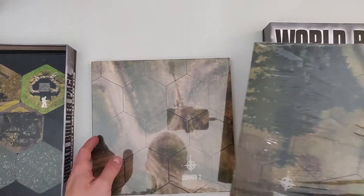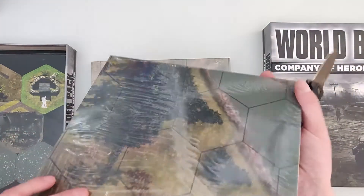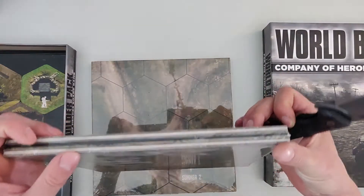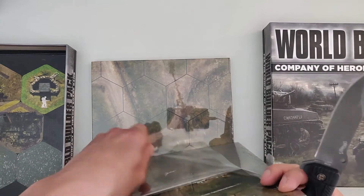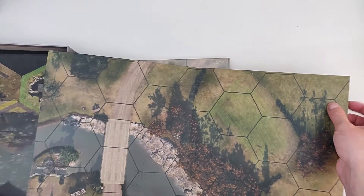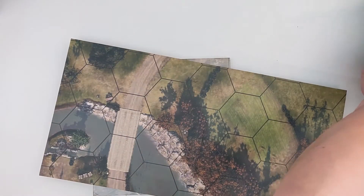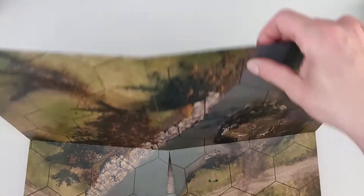We also get these two maps, and they're called Summer 1 and Summer 2 — at least on one side. Let's see if they look to be as big as the maps of the main game. And yes, they are. Huge maps.